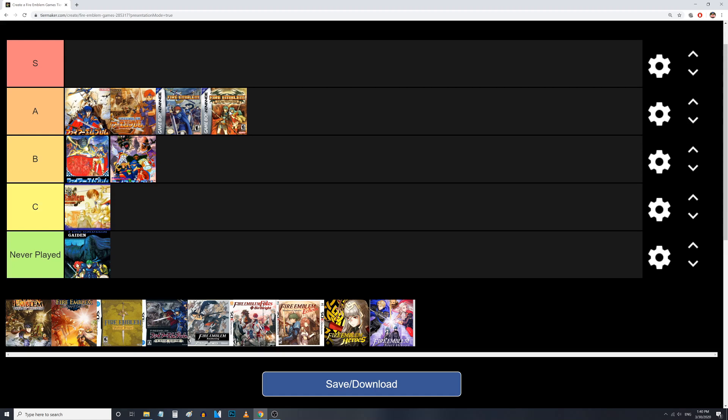L'Arachel — you put L'Arachel in any support conversation and you have yourself comedy gold. L'Arachel, to this day, is still one of the best written Fire Emblem characters in the whole series, and I just love her. I wish Fire Emblem Heroes would actually write her in the same way that they wrote her in Sacred Stones — she's just so funny. Also, Tana was my first Fire Emblem waifu, so shoutouts to that.